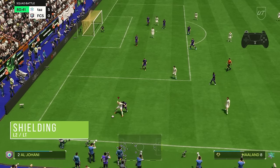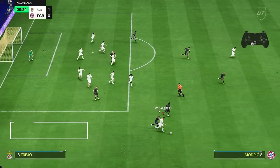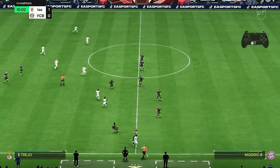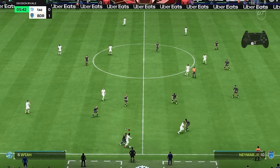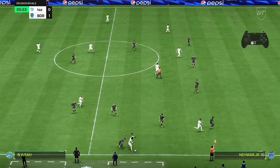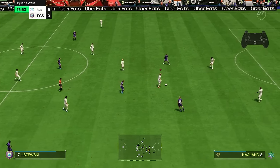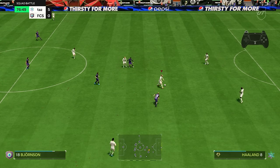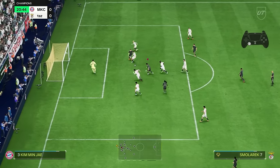Finally, we have shielding, also known as protecting the ball, facilitated with L2 or LT. You can press it shortly to use your player's body to push off the opponent's attempt to get to the ball — timing is key here. When the opponent goes for the ball, quickly press L2 or LT to push them away. You can also hold L2 or LT for longer to shield the ball; your player will try to keep position between the ball and the opponent. This works best when the ball is moving slowly or not at all. Physically strong players or those with a press-proven playstyle will do a better job at this.